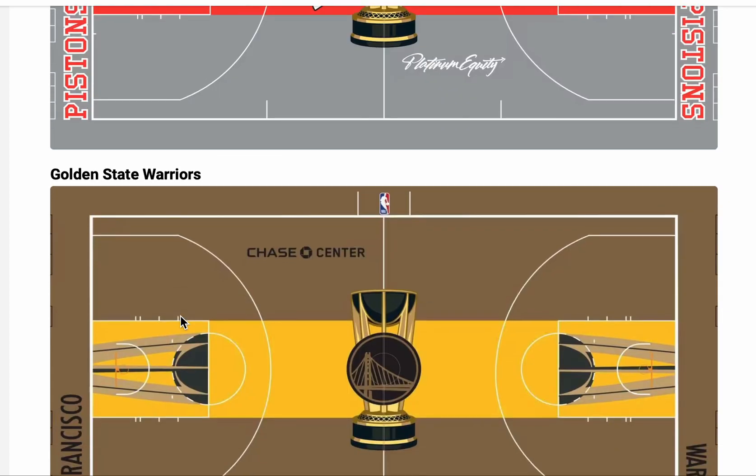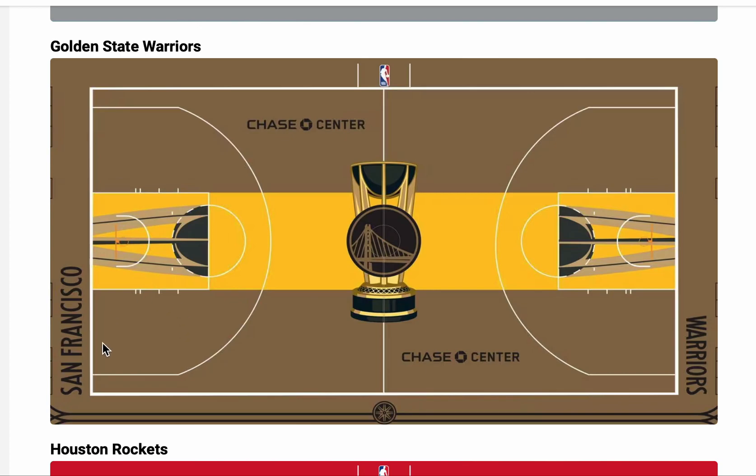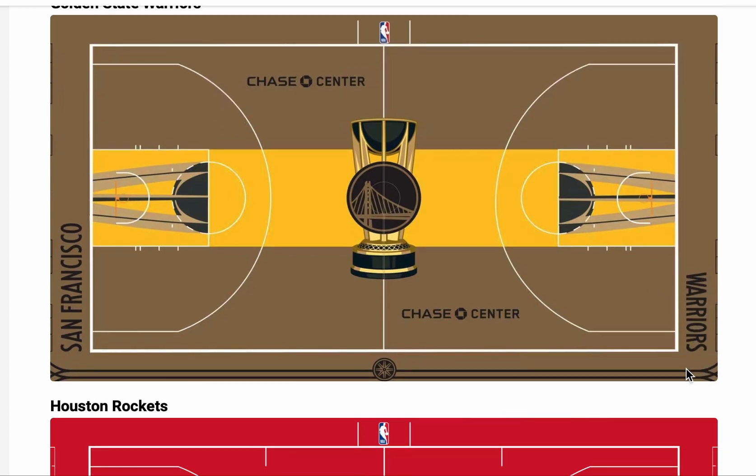They got the best one so far. Golden State — I feel like it's decent, seven out of ten if I'm being honest. Change the logo up, it's cool, but the words and 'San Francisco' just don't pop. I feel like it's just too cluttered anyway, this just looks like clutter right here.